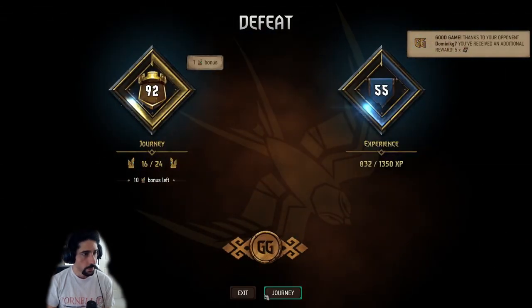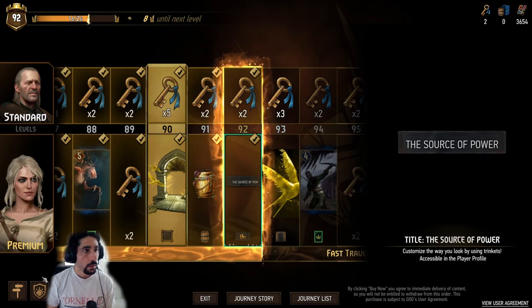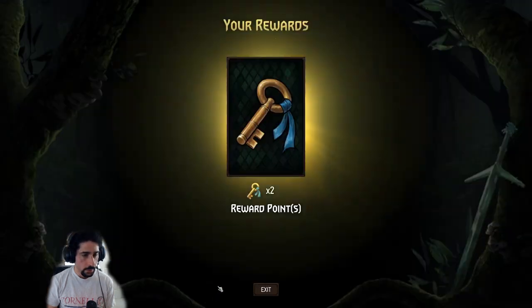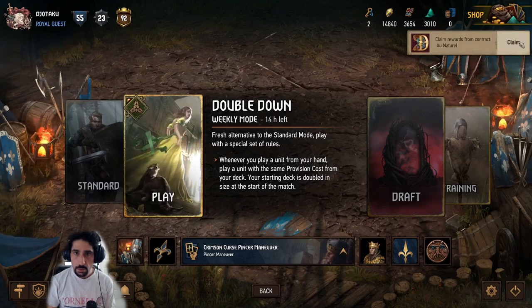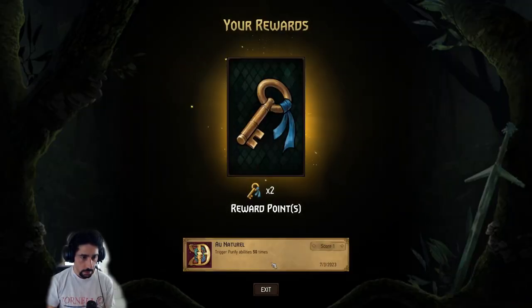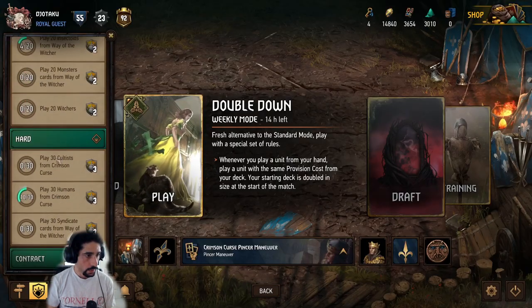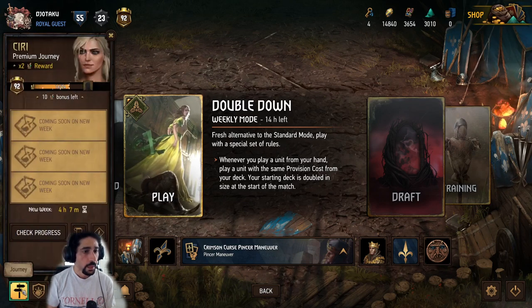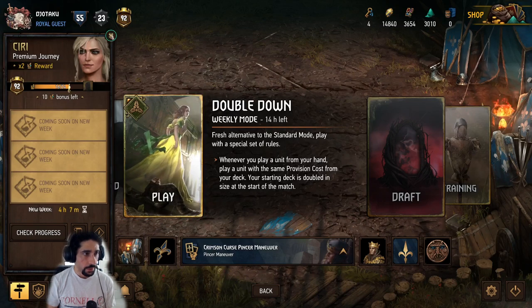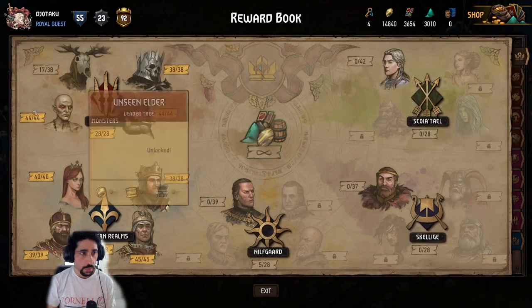Good first round, not so good afterwards. Let's check out the Journey really quickly — nothing's changed there, I believe. We got 60 special cards and Au Natural, which is here 550 times. These have not updated I guess, or maybe they only count in Normal mode — I'm not sure. I'll have to check that another time.